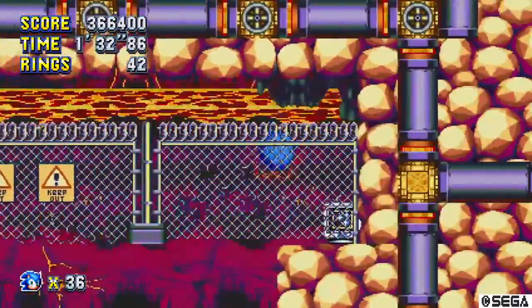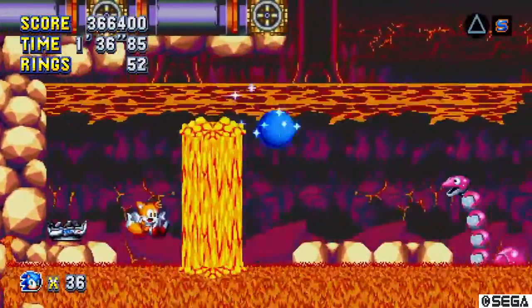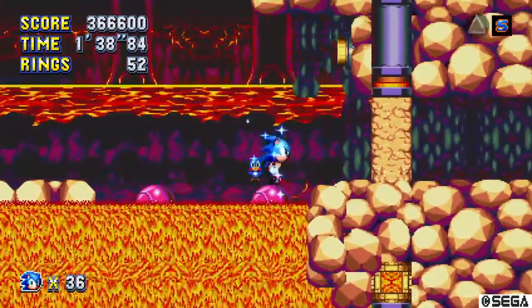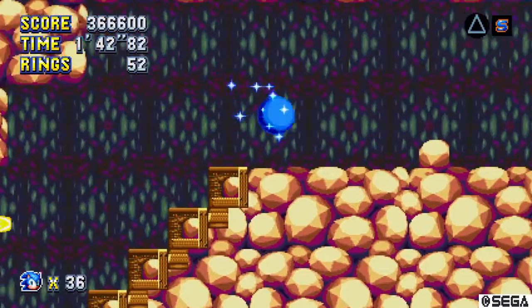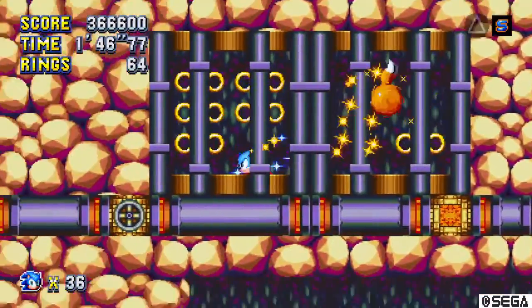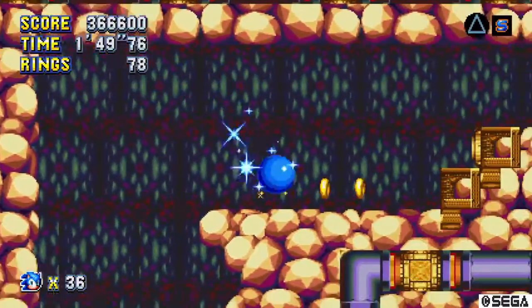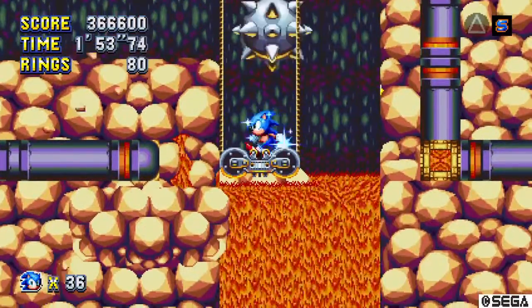Right here, I like how they kept the invincibility monitor over there. That's really nice. Also, I like the integration of the Hilltop dinosaur badniks in Lava Reef. They just fit — it's like how those worm badniks from Angel Island were put in Chemical Plant. They just fit in ways you never thought of before.